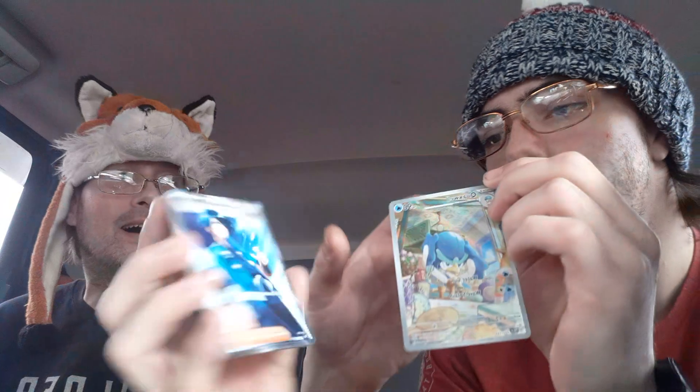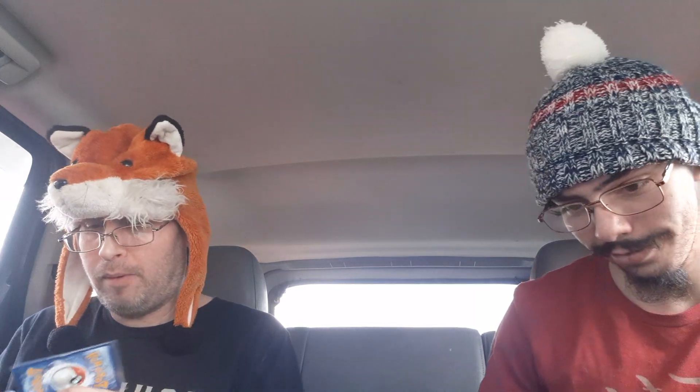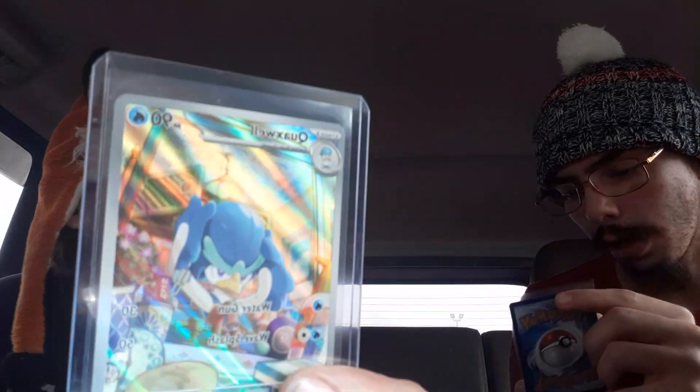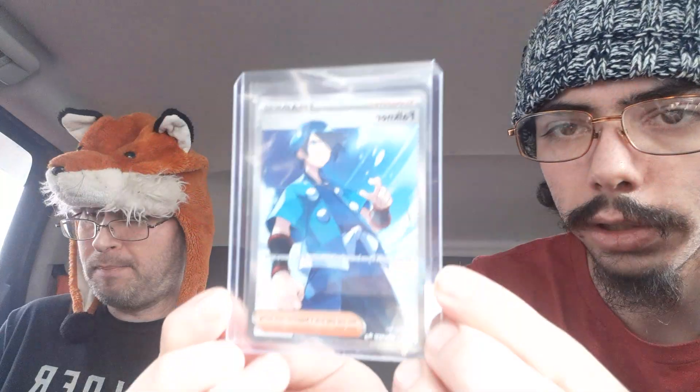Look at that, man. Faulkner. Double Banger. I always get my best pulls out of Booster Boxes — every good pull. Booster Boxes is the way to go if you're able to get one. Back when Brilliant Stars was out I got a couple of really good Booster Boxes. For 36 packs, you're guaranteed to at least get a couple of hits out of each box. That's Faulkner Full Art — very nice, that is cool. That one's one of the Trainer Gallery cards.